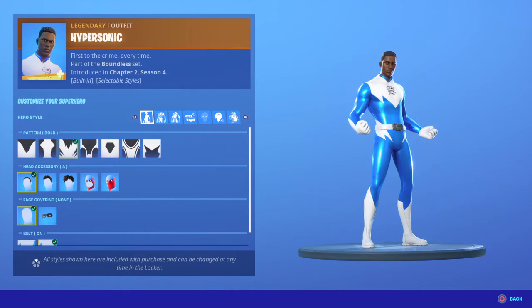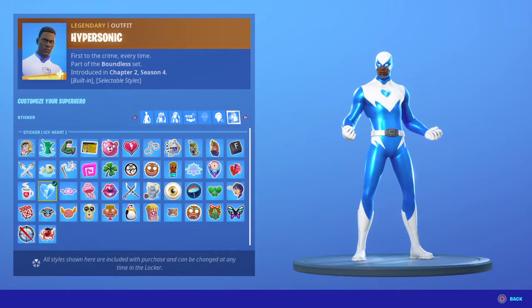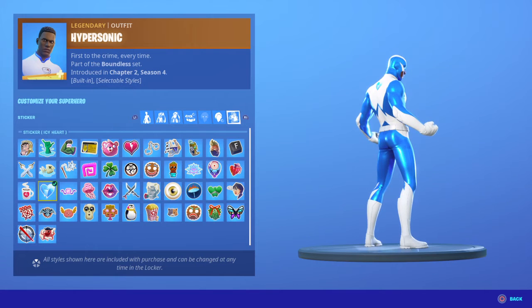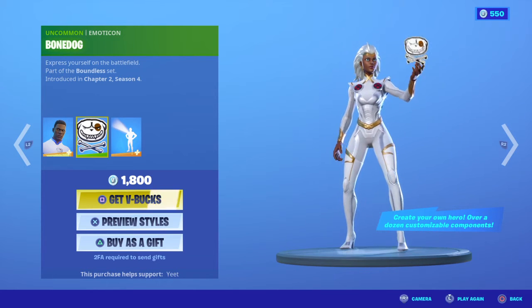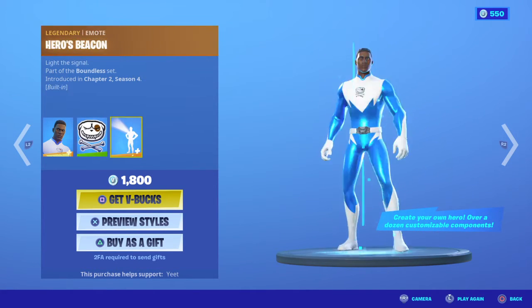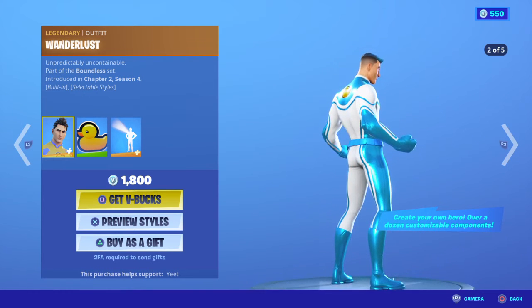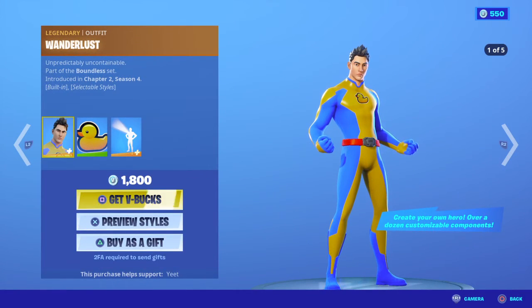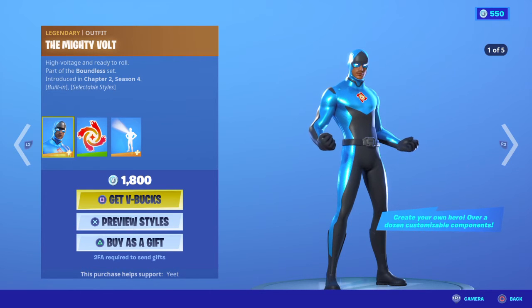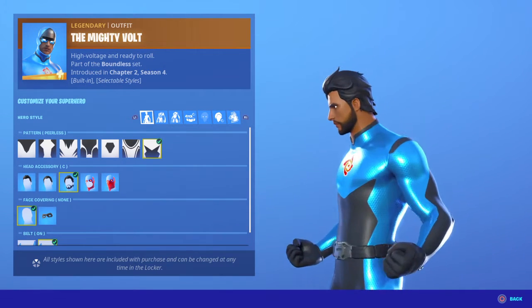Hypersonic — you can actually make Frozone with this and then go to the emoticon. 'Where's my super suit?' He's here. Bonug and Hero's Beacon. I'm not going to try pronouncing the names because they're like Pokémon names. Mighty Vault — if you do red and black it actually looks a lot like Cypher PK.